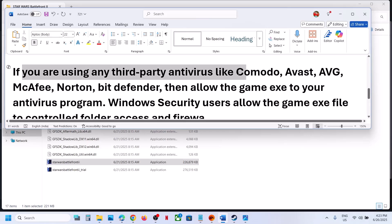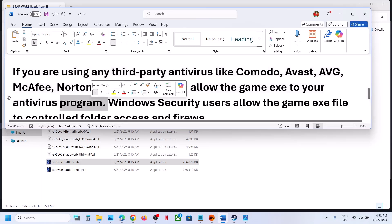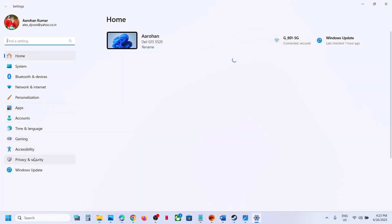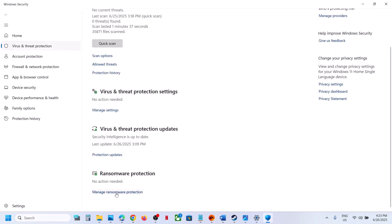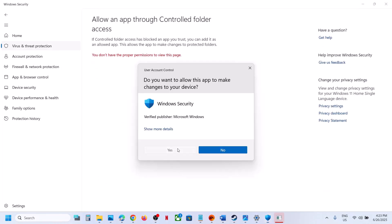The next step is: if you're using any third-party antivirus like Avast, Norton, Bitdefender, McAfee, or whichever antivirus program you have, allow the game exe file in your antivirus program. If you're using Windows Security, open Windows Settings, go to Privacy and Security, click on Windows Security, then Virus and Threat Protection, scroll down and click on Manage Ransomware Protection.